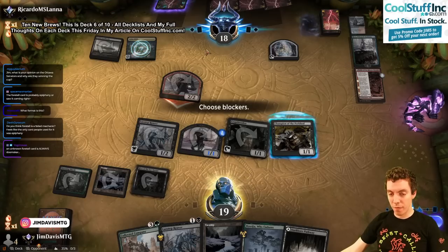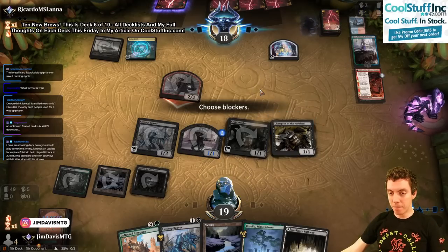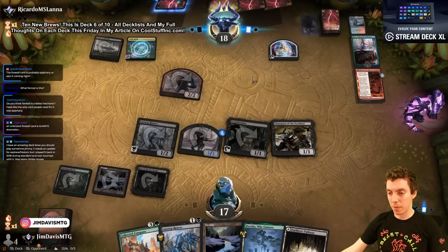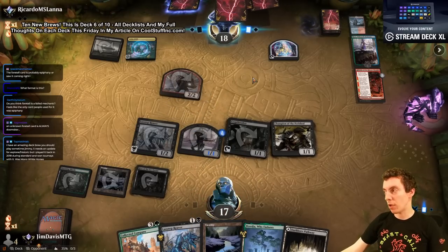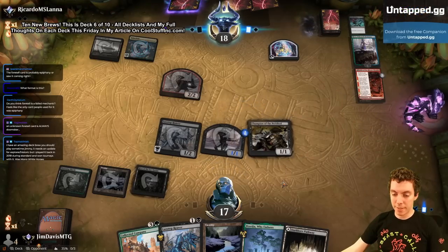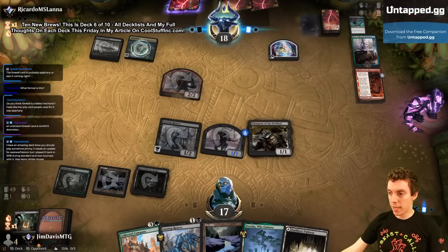Opinion on Ottawa Senators and why are they winning the cup — I'll take that bet! I think Foretell is a failed mechanic. It's a weird mechanic — it plays very awkwardly in paper. It has a similar problem to Morph where only a few cards are playable so you almost always know what it is. But yeah — Foretell, here's Kiora the Tide's Shape.